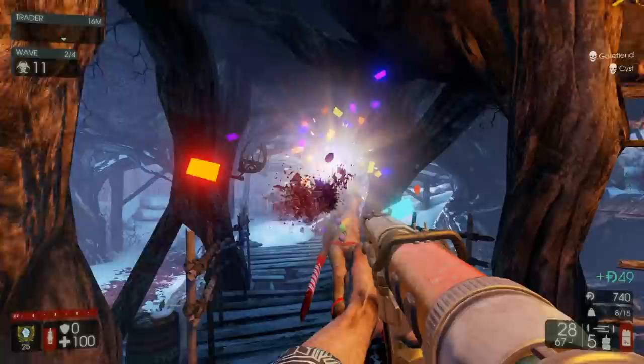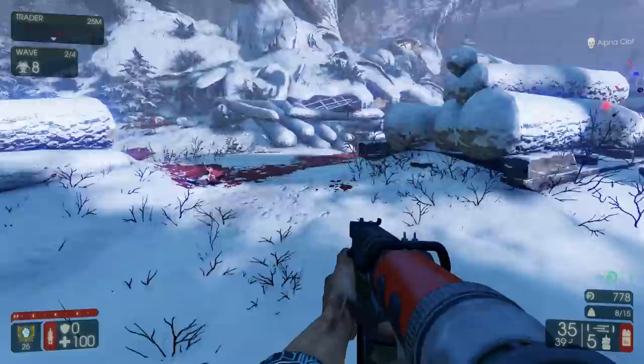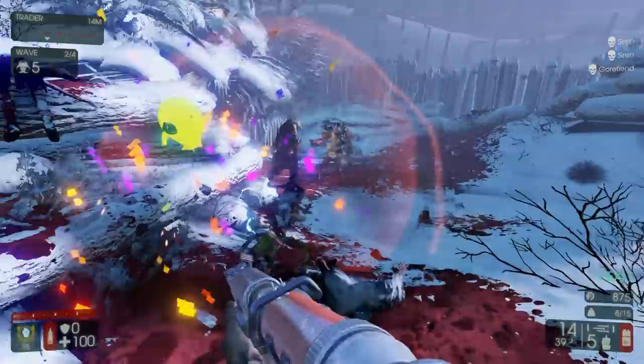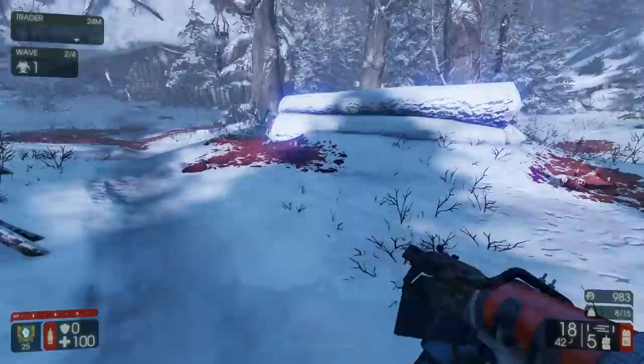I think Static Strikers with the Nailgun could be good for bosses — Static Strikers is like a free EMP, and this thing does giga damage. Just like one-shots right here. It's technically a seven-shot burst but I don't really care. It's just so good for killing medium zeds and EDARs. Safe to say the nail gun is pretty good.